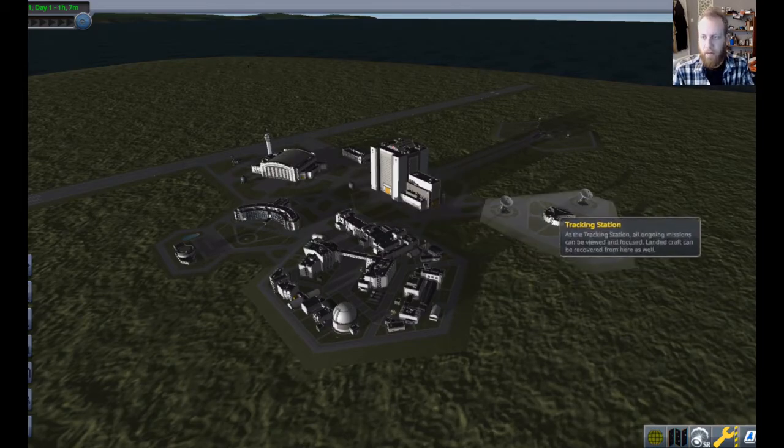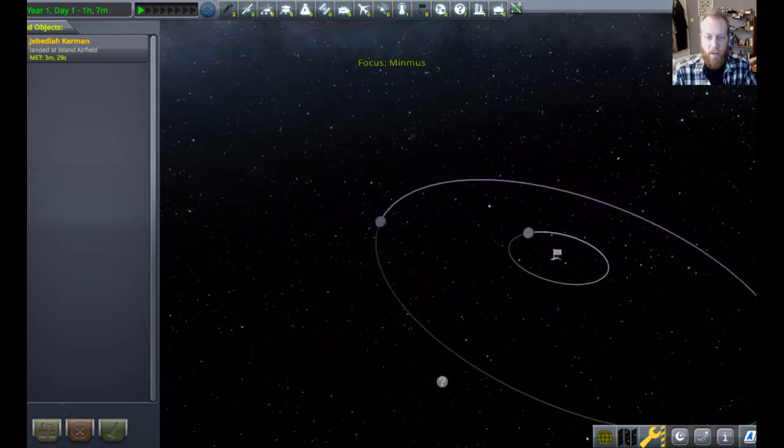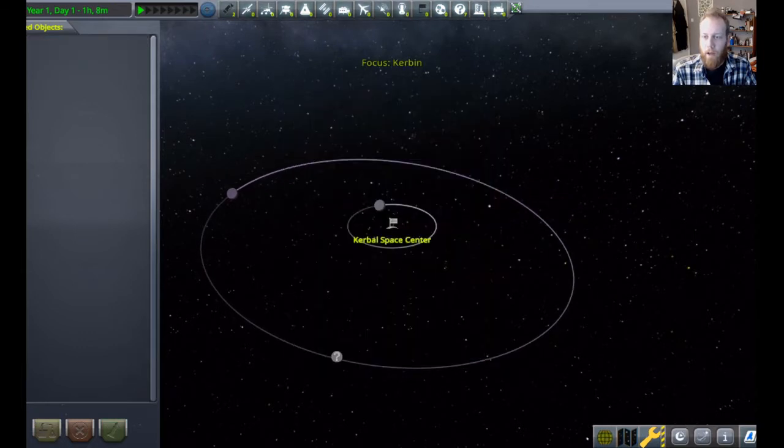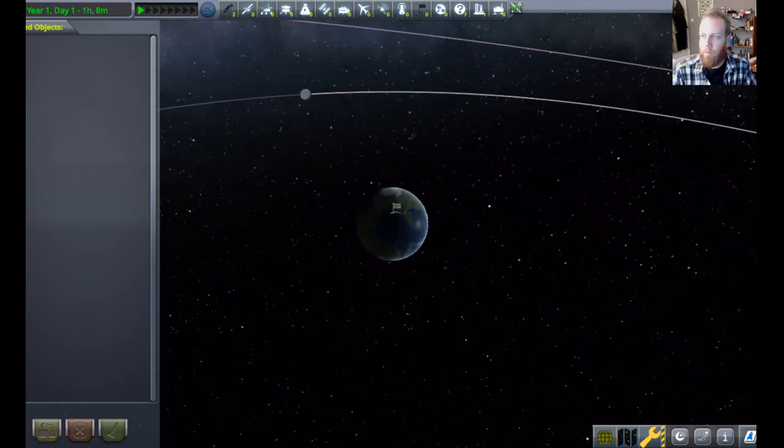We'll see if we can get out to Kerbin's moon. A lot of people when they first play this game find it kind of difficult to get off the ground, literally, and that's something we're going to address. But also the next best thing they try and do is go to the moon, obviously. Kerbin, the planet, actually has two moons — it has the Mun here, and it also has another one called Minmus, which is actually, bizarrely, much easier to get to. Despite being further away, it's got very, very low gravity. You can basically jump there. Depending on what we want to do, we might go to Minmus instead of the moon — it's a bit easier.